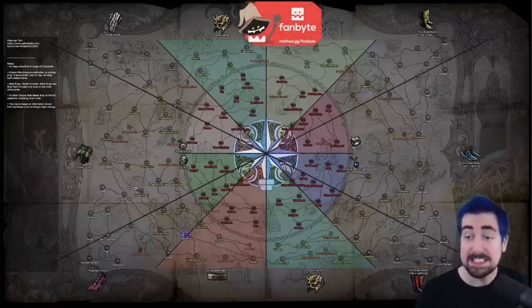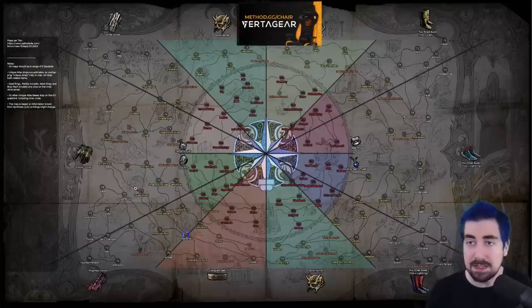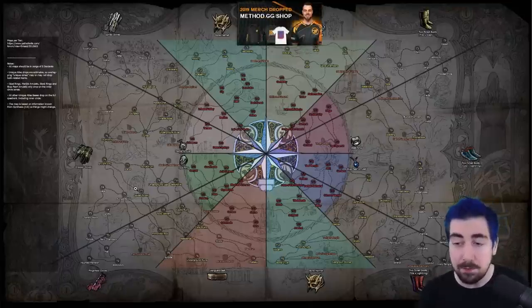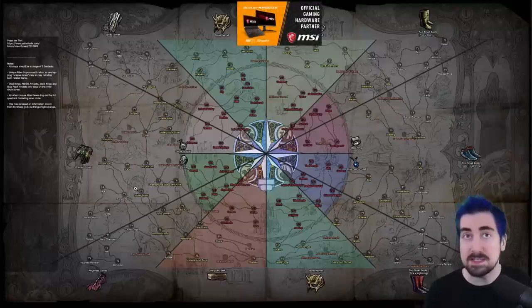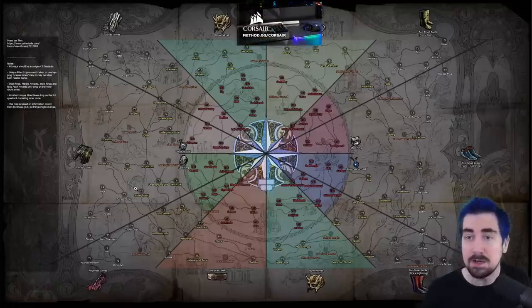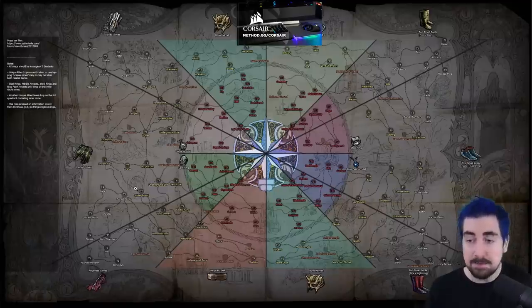If you're an SSF player, Residence is a really nice map — it drops a divination card called the Dapper Prodigy, which is probably one of the best drop rates of anything. About one every three to five Residences, a very nice drop rate. It gives you an item level 100 six-link. This is a great way in any league to get your first six-link, and also good for farming six-links for future characters in SSF. You can also vaal them to try for plus one gems, plus two gems, or origin or AoE gems — loads of options.